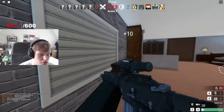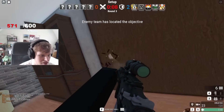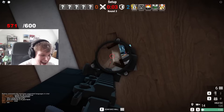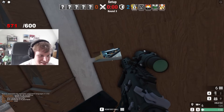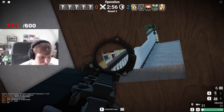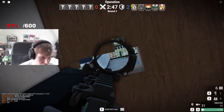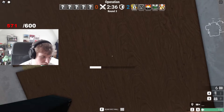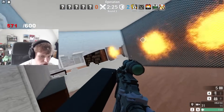Wait, do we do the tryhard spawn peek? Is it gonna work on this? Bro, where are they gonna see? If this works, this is like nostalgia overload. I swear I just saw someone. I think I'm overstaying my spawn peek. Why are the walls on fire?